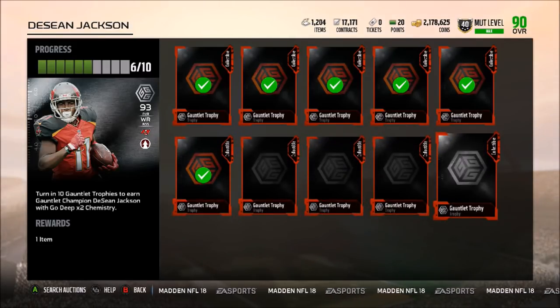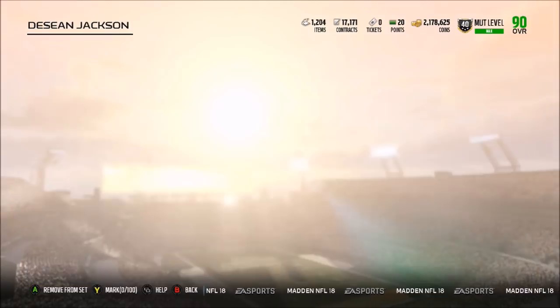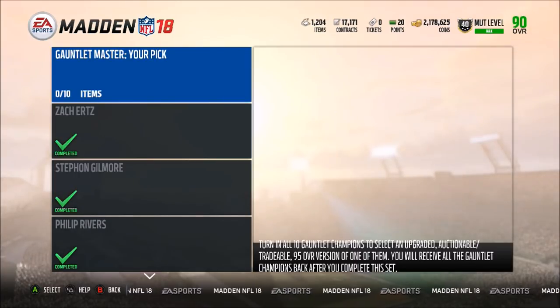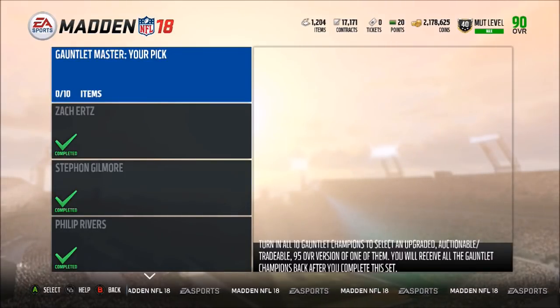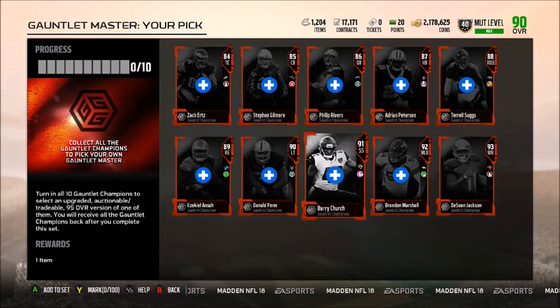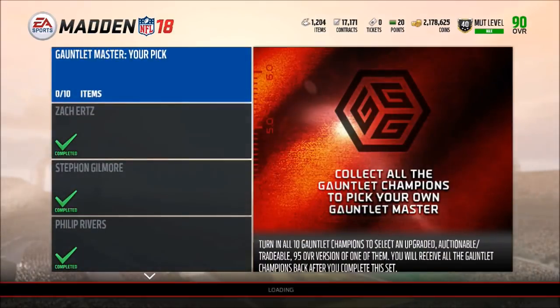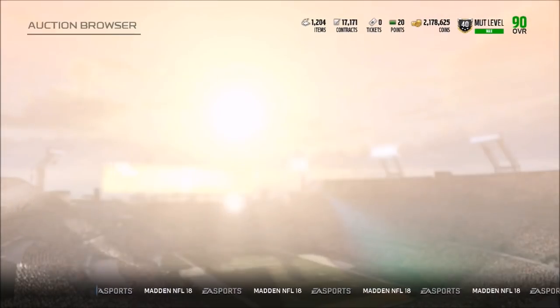As you guys can see, the final player we got for the Gauntlet is January Deshaun Jackson, with a dozen crazy good stats. He does take 10 collectibles, and you need to turn in all of the Gauntlet Champions to select an upgraded, auctionable, and tradable version of a 95 overall. You will get all the Gauntlet Champions back — I used Brandon Marshall, Penn, Ansah, and Barry Church for my team. Deshaun Jackson will definitely be going on my team. You get to choose a 95 overall version that is auctionable, which is definitely very good. We can go take a look at all these guys' stats, because they should be up on the auction house.